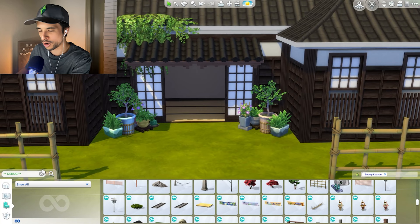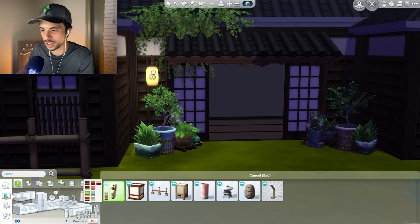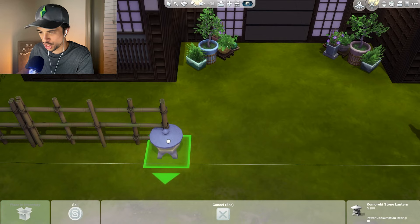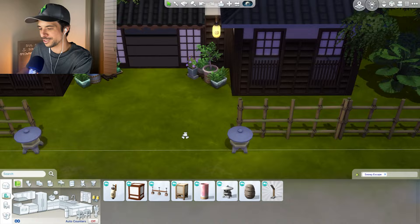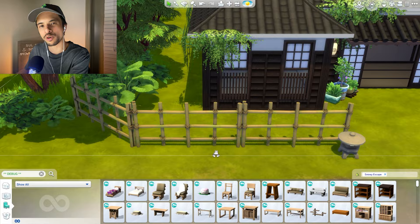I think what I would like are some lanterns, because it is going to be pretty dark out here. I do love this option - do we have a more neutral color? Yes, I do like this option a lot. I will also go into the courtyard area and add in some lights because if the family's spending time out here, we want to enjoy nature with a little bit of light. At this point I will go back into debug and I want to clutter up the fences a little bit. If we are sticking with more of that overgrown look, I do like having some foliage going along the fence as well.